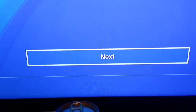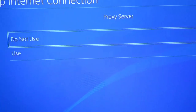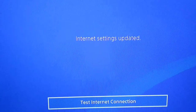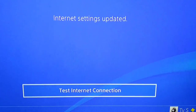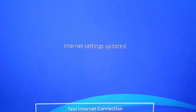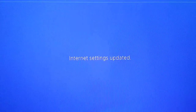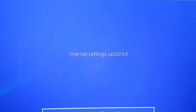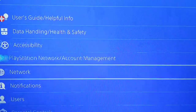Hit Next, highlight it, hit X. Then you get the Proxy Server option — just select Do Not Use, hit X. Your internet settings are updated. You can test your internet connection if you want, but you don't have to. Just back out, and your game will lag out and get you into a solo lobby. Note: this takes a while — a solid five or six minutes to load in.